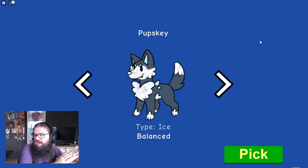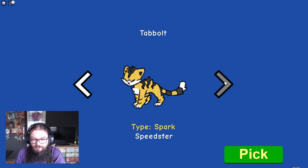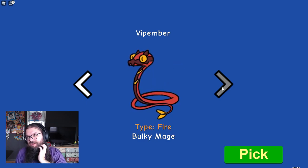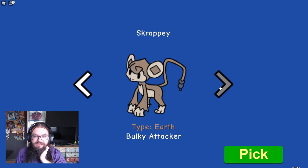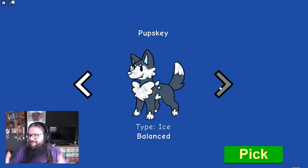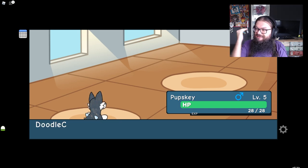I'm pretty sure you can get the other ones through other methods, but let's see. We got Pupski the Ice Dog, Vibe Ember the Fire Snake, Toppled the Electric Cat, and Scrappy the Earth Monkey. I think I like the Snake the most, but I feel like most people are going to pick the Snake. Since you can probably get all of them anyway, I kind of like Pupski. I really like Ice-type, so let's pick the Dog. And we instantly enter a battle.